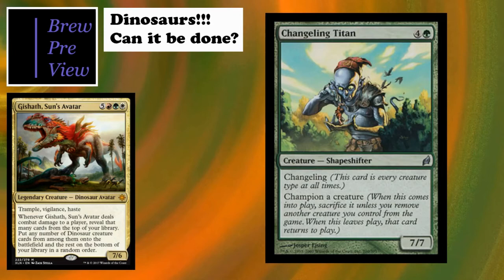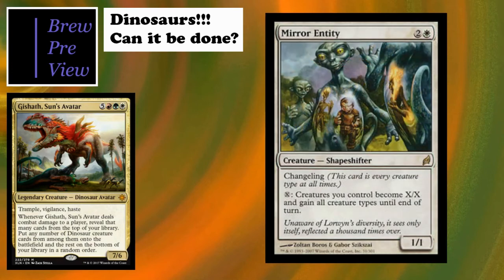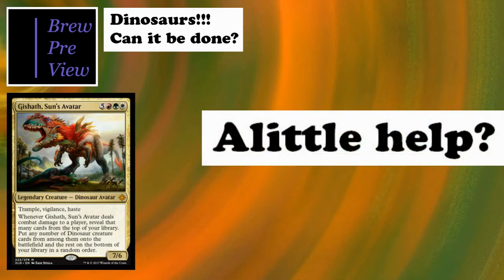Changeling Titan is a really big version of the changelings - I wish it had trample, but you can't get everything. Just look up all the changelings and depending on your play style you'll find ones you like. Then there's Mirror Entity - probably my favorite. A great way to sneak in a win by buffing everybody and swinging at once. I've seen it win many games, especially when you have smaller tokens that suddenly become 5/5s swinging and killing everybody.